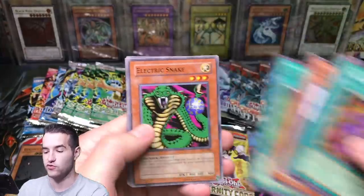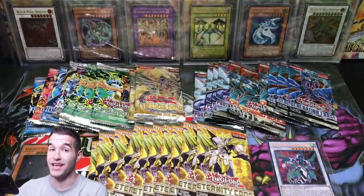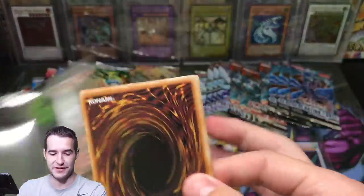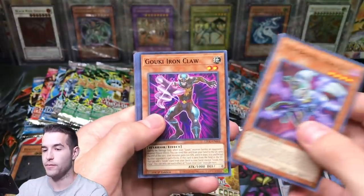Cursed Fiend, Sonic Bird, Recklessly, Electric Snake, Penguin Knight, Spear Cretin, and Peacock. We got an epic pull last time from Spell Ruler, so hopefully we'll do it again, but it's going to be hard to match what we did last time. What do we want? We want that big secret rare. Here we go — I don't remember what it's called.